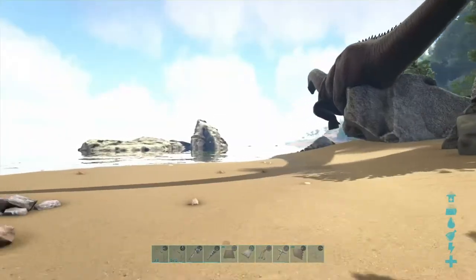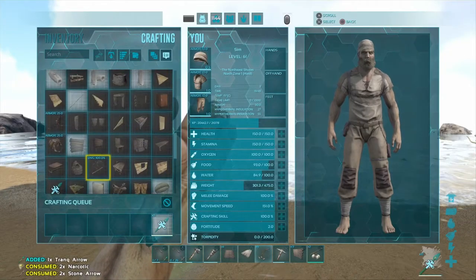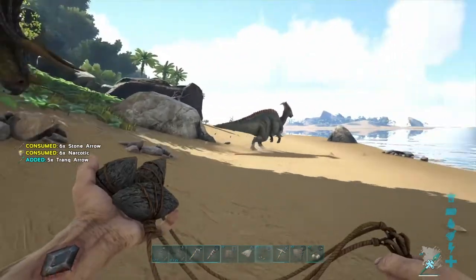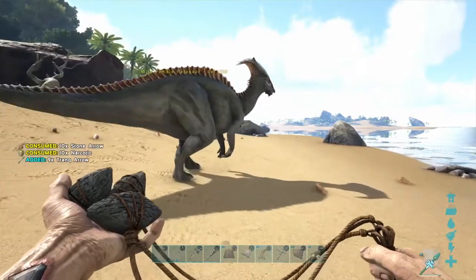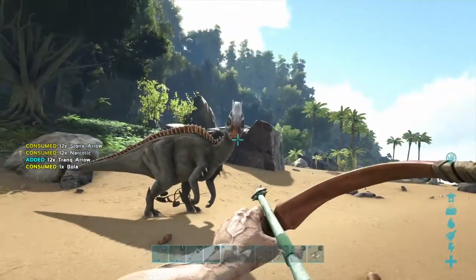This is not where I was wanting to spawn. I found a level 100 Parasaur — I'm just going to tame it, just so we have a mount. It will probably not survive the adventure, but it will at least help us along for a little bit.